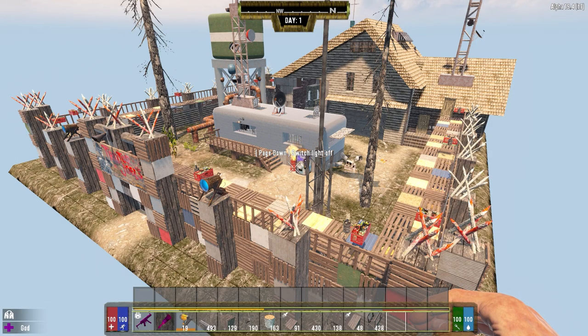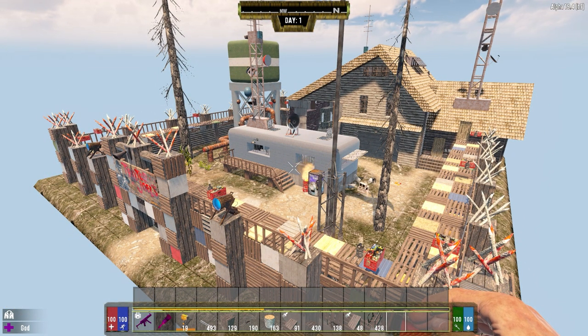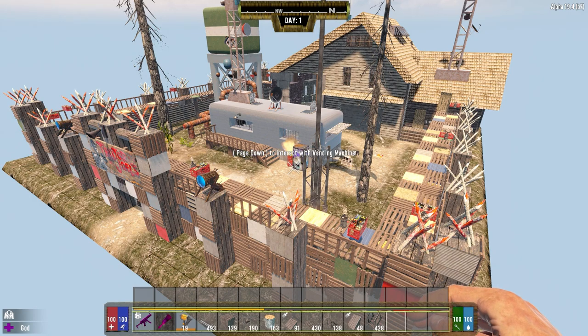Hey everybody, welcome back to the channel. This video is going to showcase the work I did on the traders for Darkness Falls. In Darkness Falls, the traders aren't fully protected — they don't have damage protection from zombies and other things, so you can actually destroy them. I decided to go ahead and make some slight alterations. I wasn't trying to make them overpowered or easy to defend, but the traders did kind of need an overhaul from the original Darkness Falls anyway. I'm finding that they're — I hate to say it — Mickey Mouse looking, but compared to some of the POIs they're really kind of basic looking.